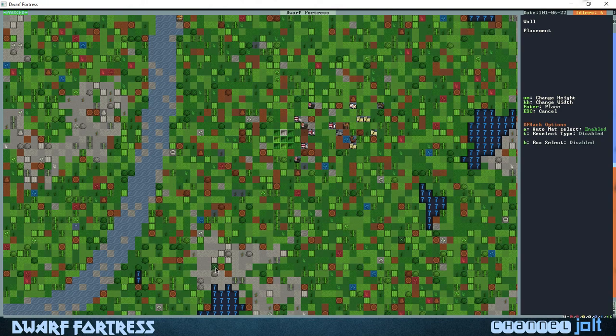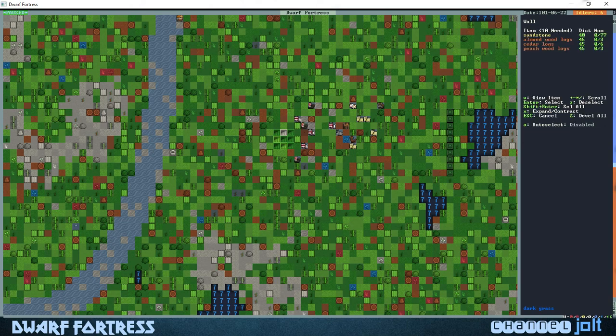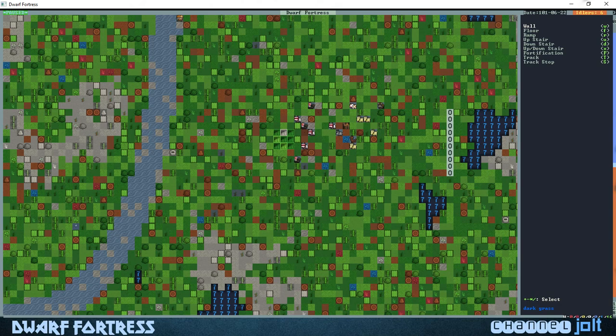We're gonna build a wall this big because right here by the lake there's a small little pond, and eventually we can build a well right there or channel the river into our fort. So we're gonna build a wall around this little pond. With the green cursor we hit the U button to make it bigger, hit enter, then use sandstone — shift and enter — and it's all gonna be sandstone.